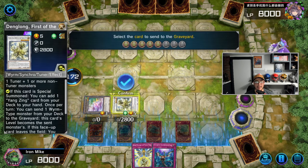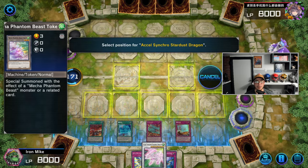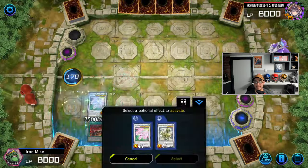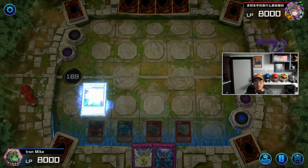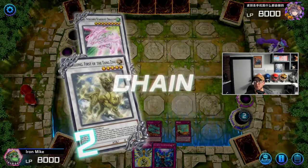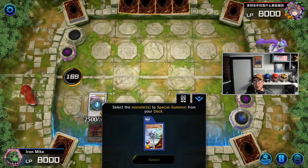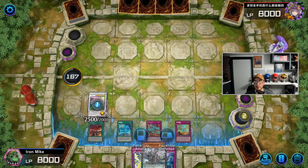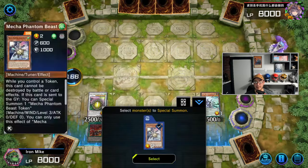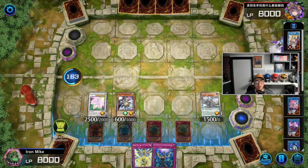I prefer to have the Yang Zing trap card face down versus the Imperm — it's just going to be better. We'll activate this. We're not going to activate the token because we have no need for it. We'll get Nine Pillars, which is going to be stronger than the Imperm. We can't go Borreload, so we'll go Barone and we'll have an extra omni negate on top of everything we have face down.